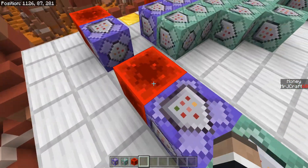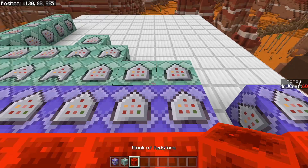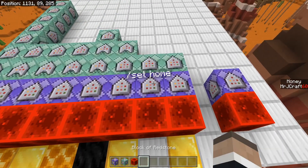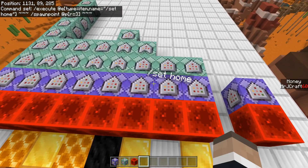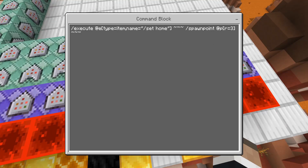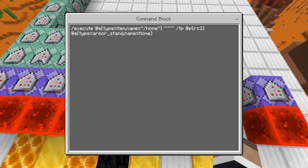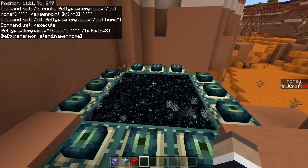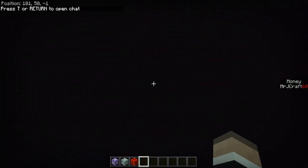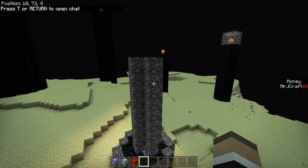That's the basics of how all of these work — it's pretty much that same basic idea on all of them, except doing slightly different things. Slash set home is basically setting a spawn point, because that's exactly how I like doing my home system. This is basically just setting the spawn point at the location of the nearest player with radius three, then you kill the item right afterward — same as slash hub.